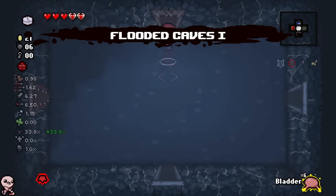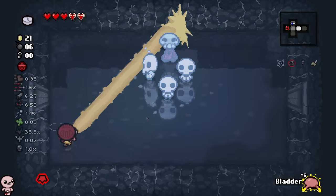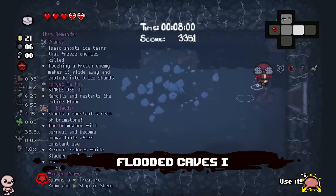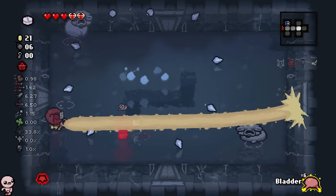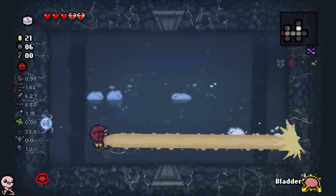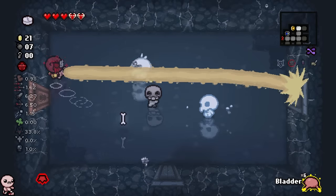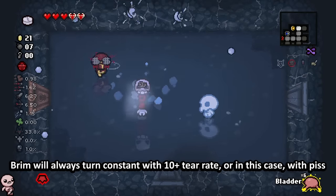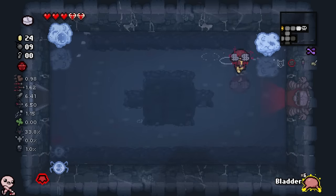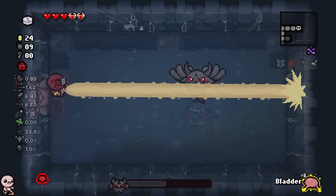At least I get flooded caves to comfort me - an absolute bop. Does the bladder synergize with brimstone? Oh my god. It's literally just brimstone if you can not get hit for super long, then you get brimstone. This is the constant brimstone too that is just broken when you usually have Soy Milk. But usually the balance for that is - oh, I have Soy Milk. I don't have a lot of damage. This is not the case currently. I think we're going to demolish every boss we come across.